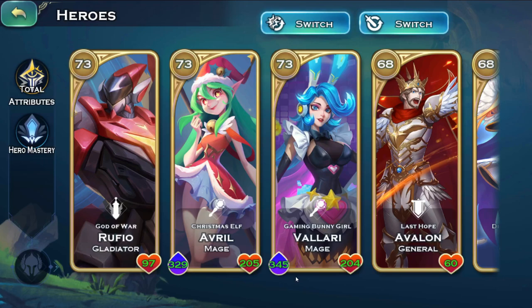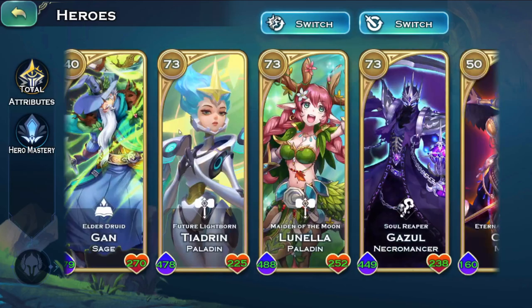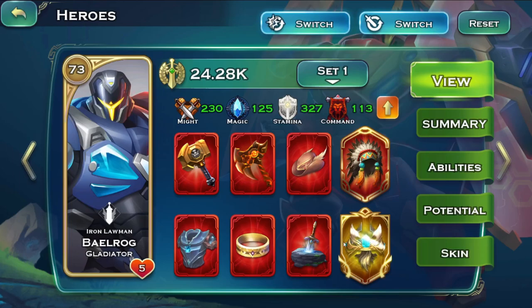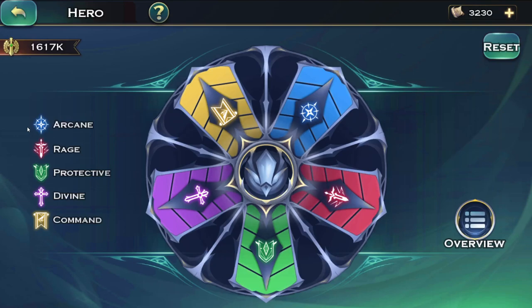Prisms are also somewhat important depending on what you play. For the majority of heroes I have on my field I use normal prisms, because they increase attack and HP. For heroes I'm not using on the field during the event, I swapped them all to army attack, which from what I've tested performs better.